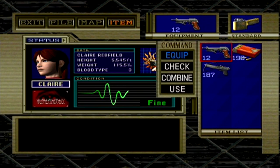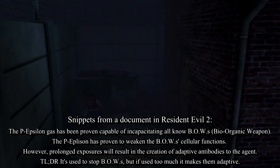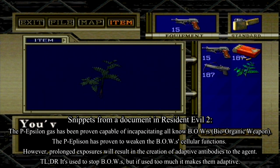Actually, the B.O.W. gas rounds have to do with the Epsilon gas, and I think that's something hearkening back to Resident Evil 2. Postex, help me out on this — what exactly is P. Epsilon gas? Thank you. Always the fountain of knowledge you are.